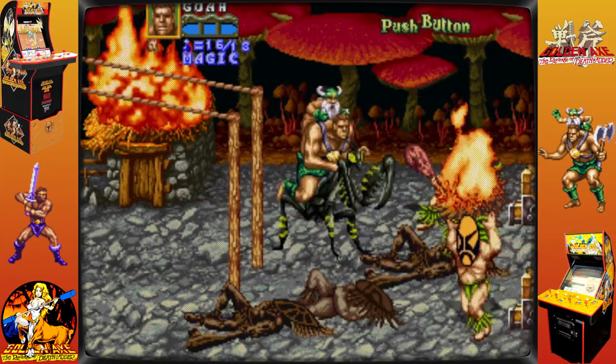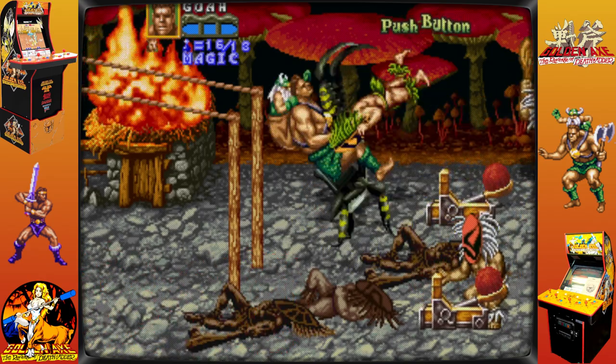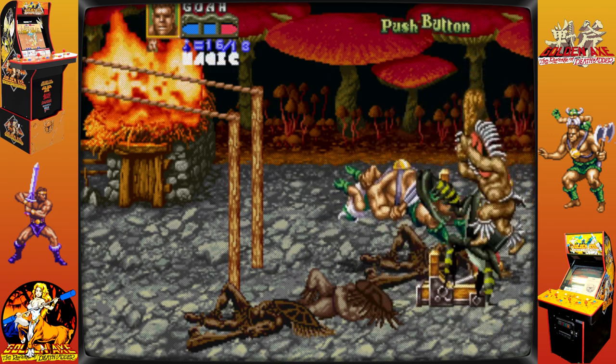At two separate three-way intersections, the players are free to go in any direction. Depending on the game's version, the unselected pathways are either completely ignored or must be traversed at a later time.